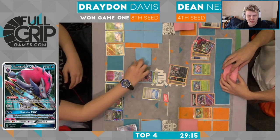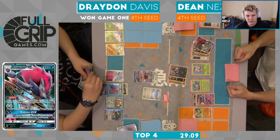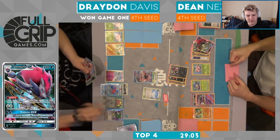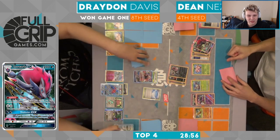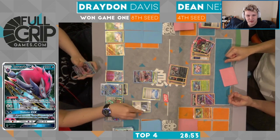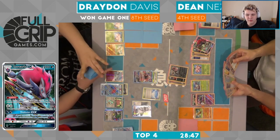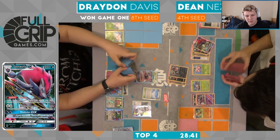There's the Right of Speeding knockout here from Dean — he also benches his own Sudowoodo. Dean's Zoroark on the bench does have a DCE and a Choice Band. So it's going to be a tough one for Drayden to get out of — I think he needs to find a Field Blower, Field Blower away his own Skyfield, and then re-limit his bench. He goes for an N here — N'ing to two. So if he is able to find the Field Blower comboed with this N, it's definitely possible we can see Drayden make the comeback.